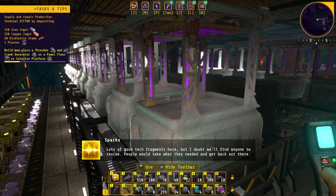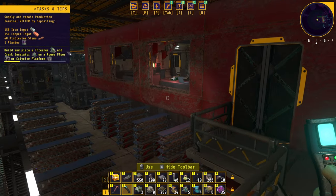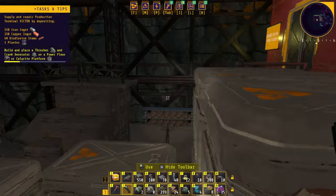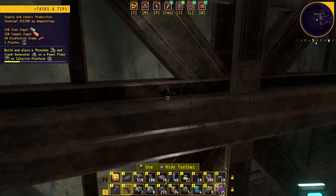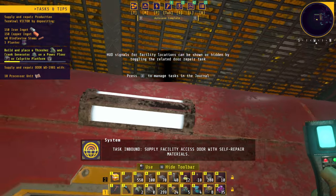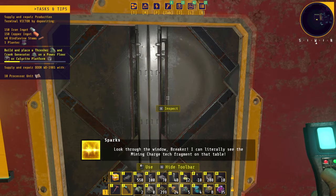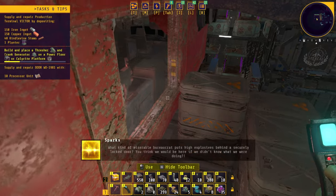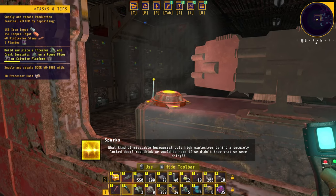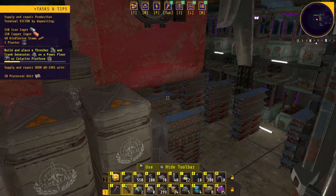'Lots of good tech fragments here, but I doubt we'll find anyone to rescue — people would take what they needed and get back out there.' How do we go in here? Is there something I'm missing? There's something here — I'm going to jump up. We need a process unit: supply facility access door with self-repair materials. Then we can see — 'I can literally see the mining charge tech fragment on that table. What kind of miserable bureaucrat puts high explosives behind a securely locked door?' I want to blow things up, yeah — but easy, easy.